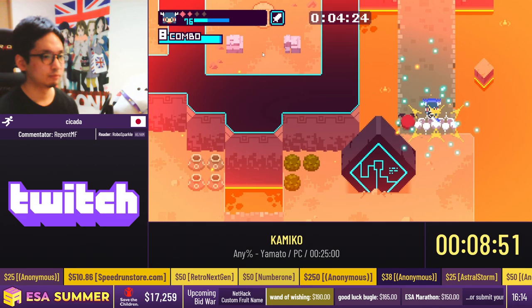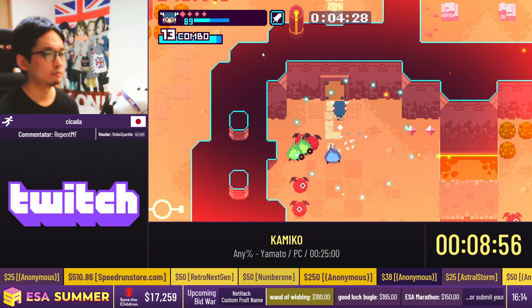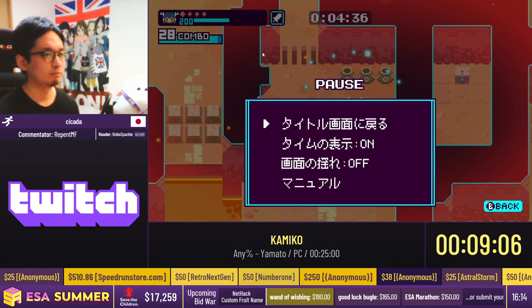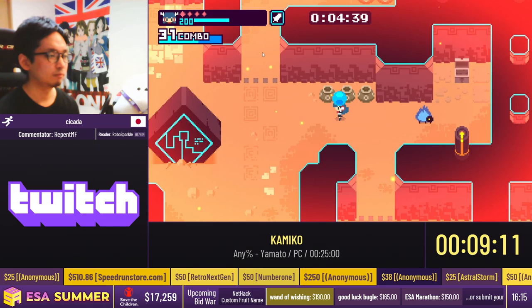Here we are in the Scorching Labyrinth. This one also has a very set path. All of the stages have technically set paths because there are routes that we've developed and really looked through for years at this point.